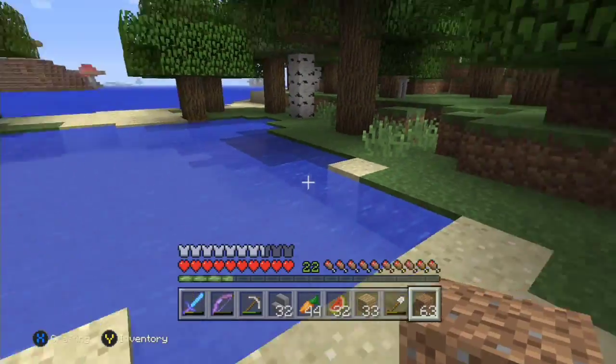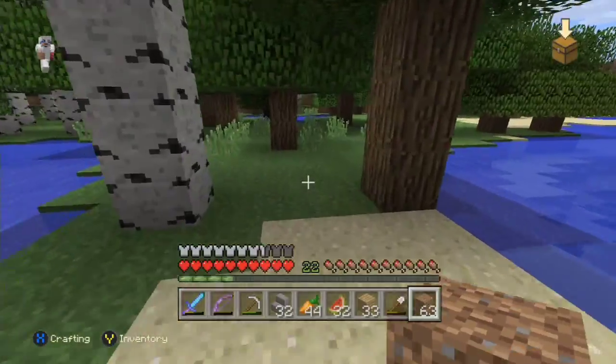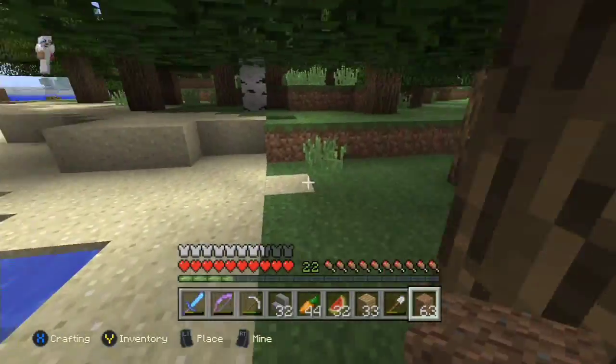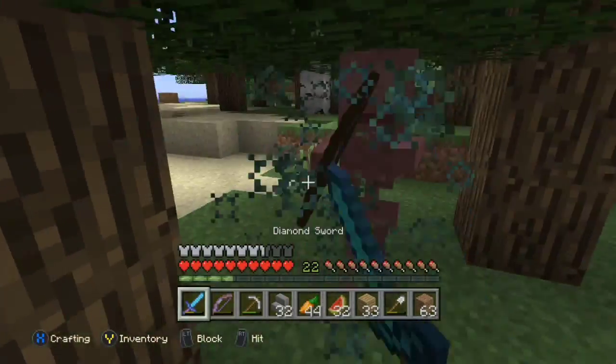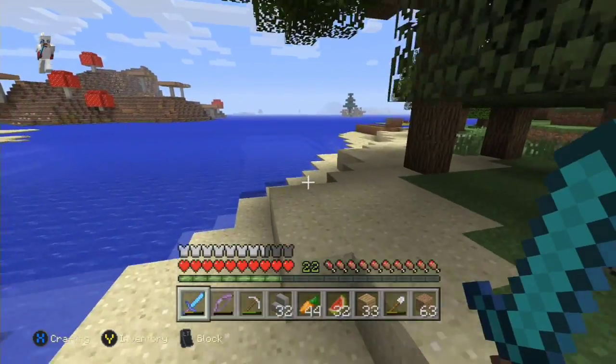I just noticed it's kind of cool — this is actually a nice little natural walkway between the two ponds. Oh, skeleton — ouch! Come on, give me that! He can shoot some pretty good arrows.